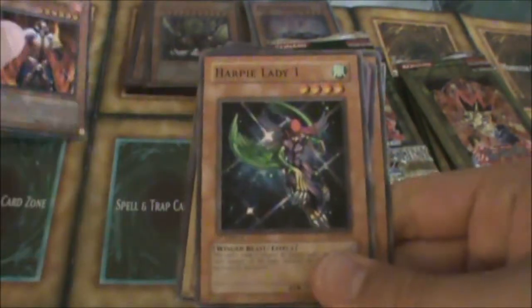First pack I got a Deals of the Fire Monarch — it's a Fire Monarch card, so yeah, good pull already for the first pack. I'm going to put the holo here.